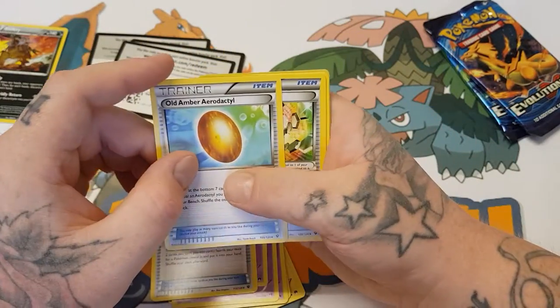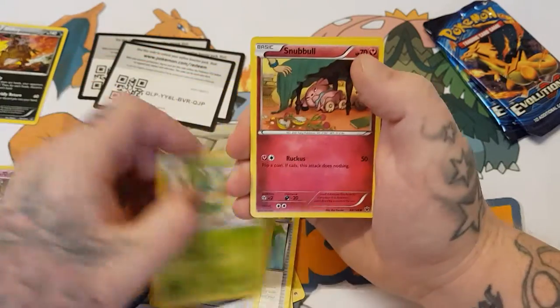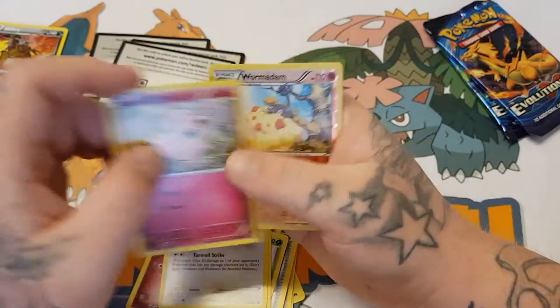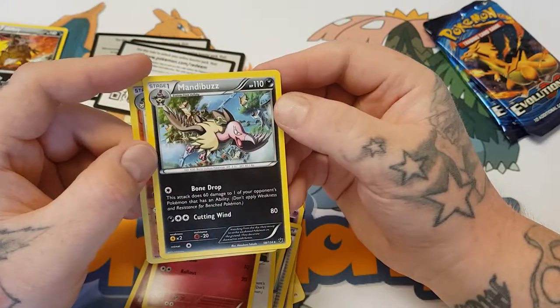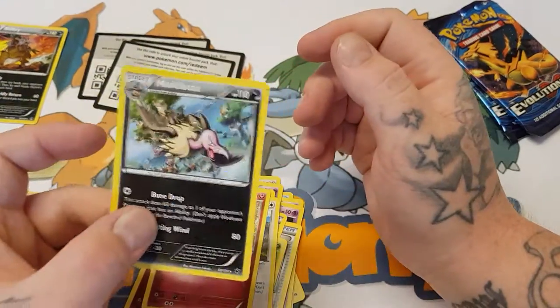Ultra Ball, Aerodactyl Old Amber, Power Memory, Chivy, Snubbull, Bionicle, Meowth, Jigglypuff and Friends, a Wormadam which is the reverse, and the rare which is a Mandibuzz. Unfortunately still no holo.